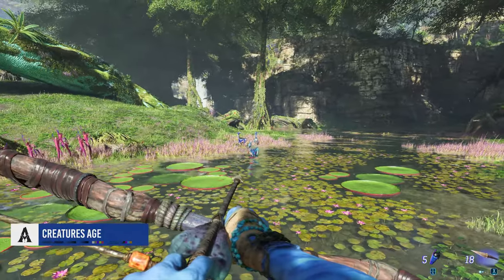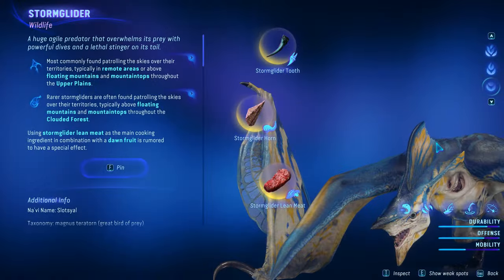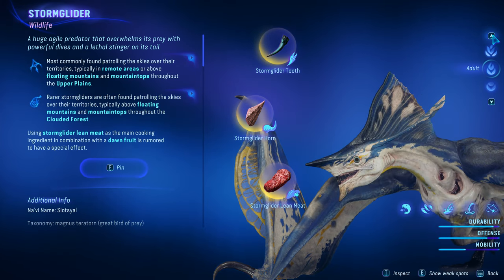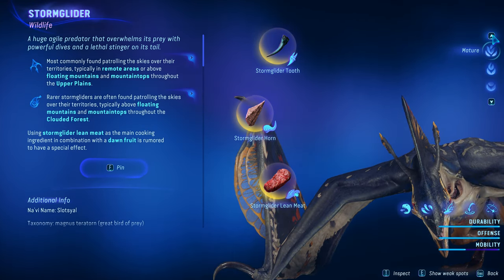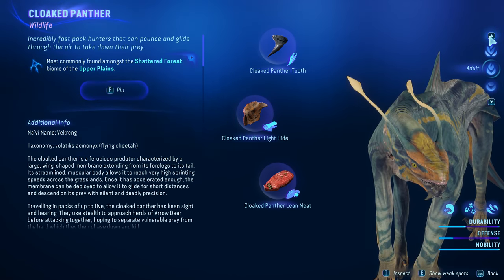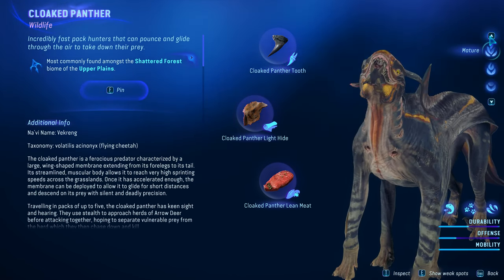This last one is more of a detail I found interesting: creatures actually come in different ages. Usually the older the animal, the slightly higher their stats — so pretty much older creatures are higher level creatures. Respect your elders, they got better DPS.